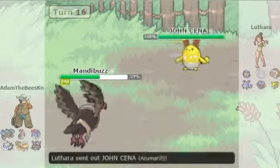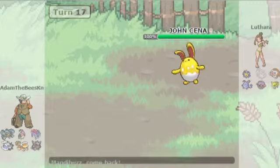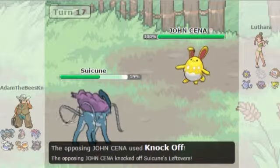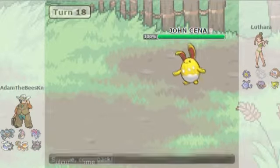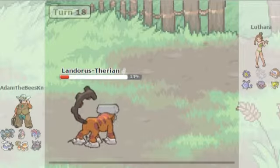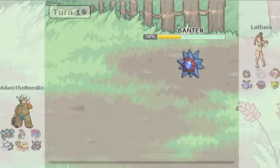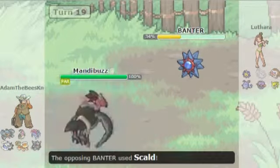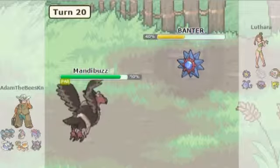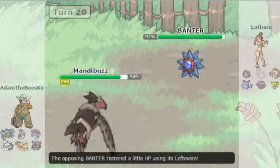I'm trying to Roost up when out comes the bane of my existence. I have to go into Suicune and take the Knock Off - that's fine. I predicted the switch and go for U-Turn which does a lot to Starmie. He may have Recover though. Still a free switch back into Mandibuzz, which looks sharp here, but Jolteon can still kill me. I was trying to go for Foul Play and I get Paralyzed twice.